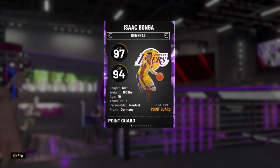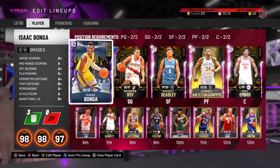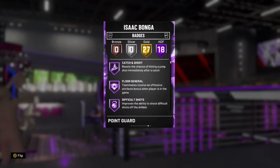These cards were going to drop and they finally did. He's a six-foot-eight point guard slash small forward, so this card is going to be super fire. The big guards are definitely taking over this game right now. First off, his badges: he has 18 Hall of Fame badges and 27 gold badges.